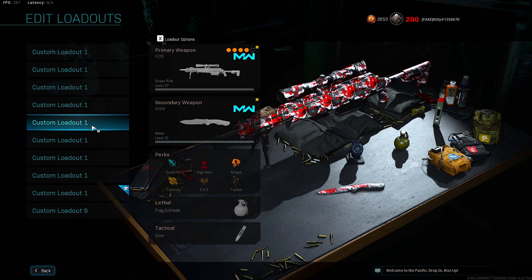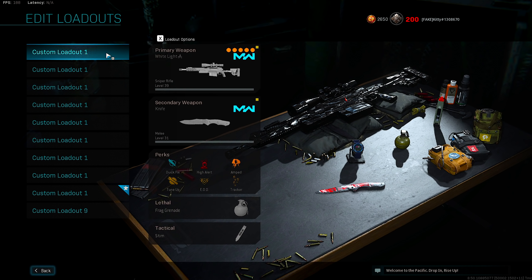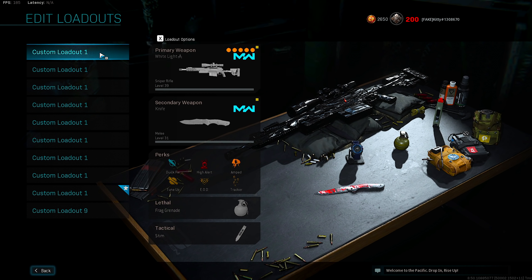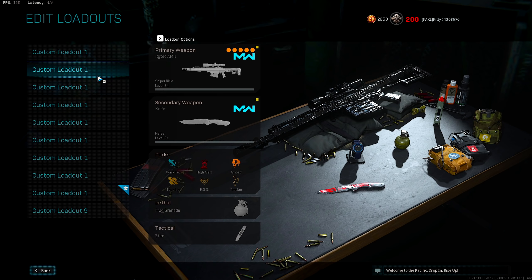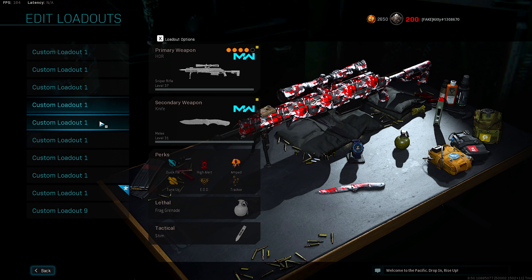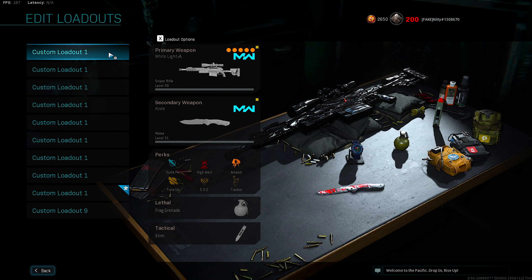Every single round I'm going to rotate between these classes, no matter how well I'm doing. Even if I got an ace with the AX-50, I would still, next round, have to swap to the Rytec and so forth. Once I hit the HDR, I would obviously have to go back to the AX-50 and just keep going like that over and over each round.